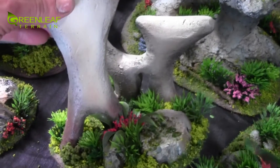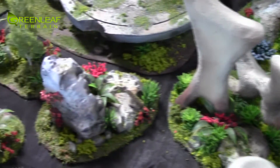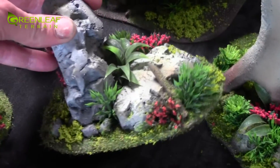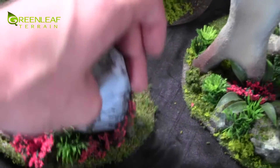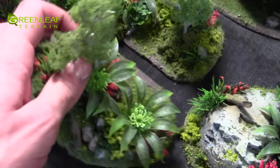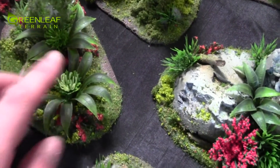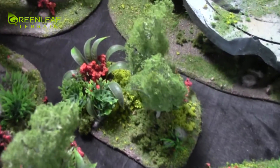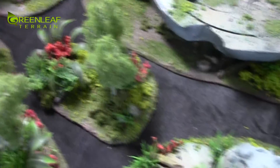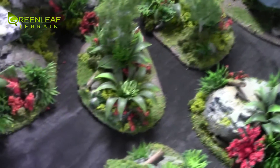Some of them have multiple Wraithbone pieces sticking out. There is another one of the rock outcroppings with a couple of vines growing up in it. Then we have some small foliage pieces - these are a combination of two plants stuck together and I was clipping plants all last night. These are just some trees I have had laying around, just a couple of smaller trees in the set.